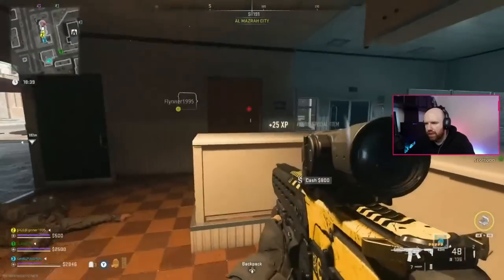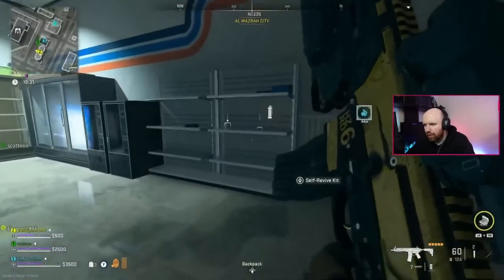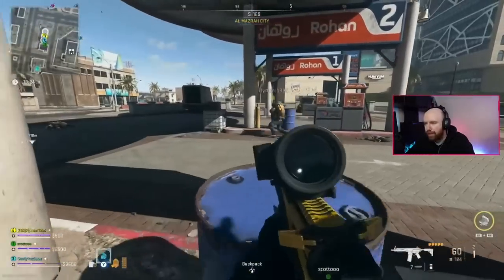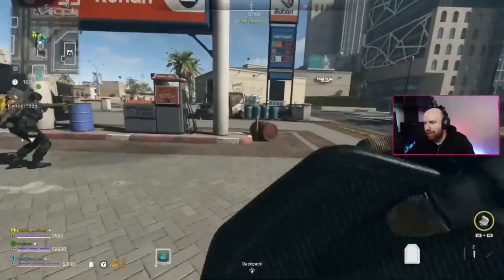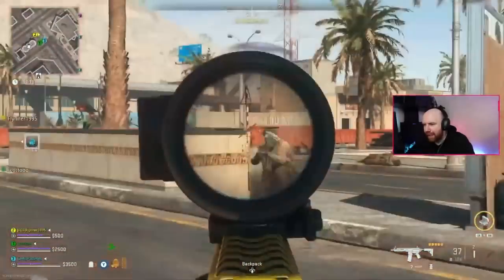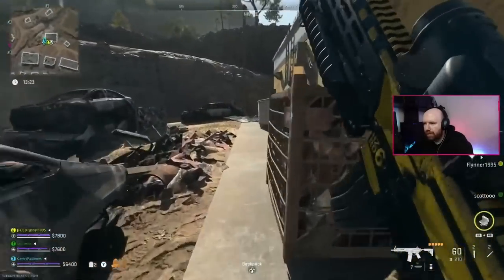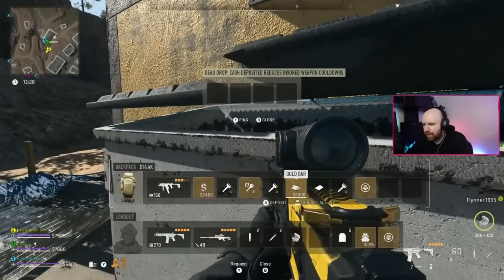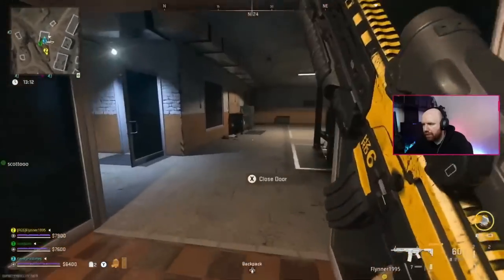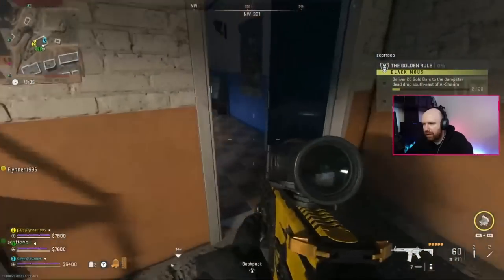The second tier two mission, Based, asks you to deliver 15 screwdrivers to a dumpster dead drop at a junkyard southeast of Alsharen Pass, then deliver 20 light bulbs and five electric drills to that same dead drop. Screwdrivers and light bulbs aren't too hard to find in warehouse-type buildings or shops. Electric drills took me a while — check warehouse-type buildings, garages, and every toolbox you find. The radioactive electric drill from a different mission later doesn't count for this. The dead drop is in the junkyard, a disused garage-type place just southeast of Alsharen Pass — very easy and safe to get to.